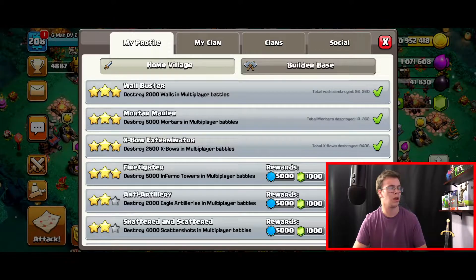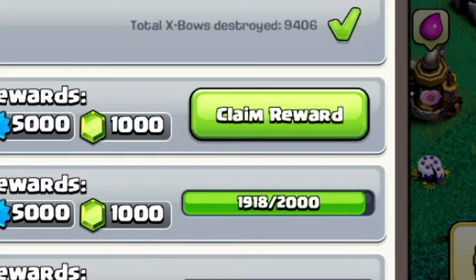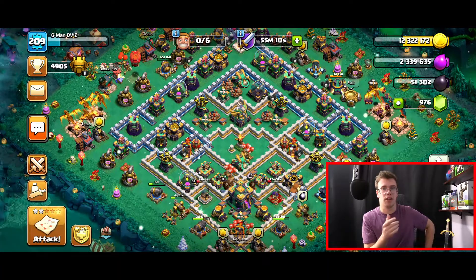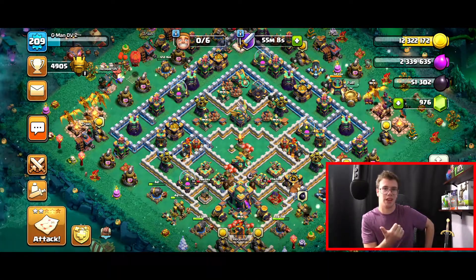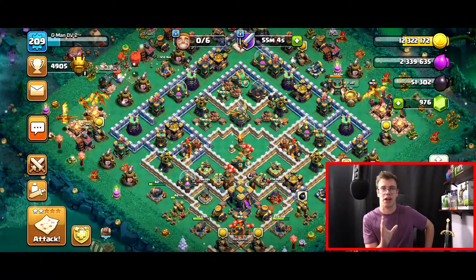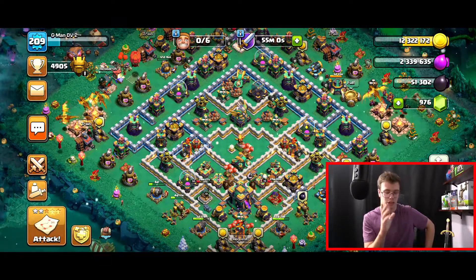After finishing that attack, I just got a challenge complete called Firefighter — destroy 5,000 Inferno Towers in multiplayer battles — and earned 1,000 gems. I'm actually surprised I even completed that challenge. I can't believe we just got 1,000 gems right after that attack. That's honestly insane and a huge plus out of this attack strategy — and a great hook for the video.